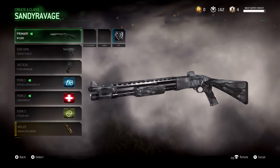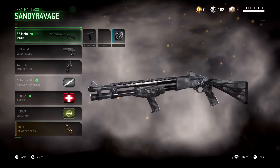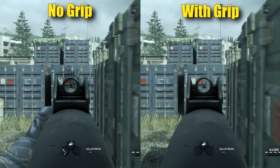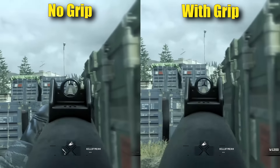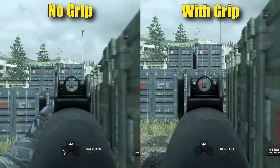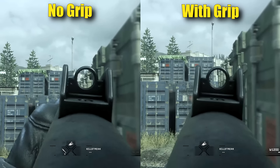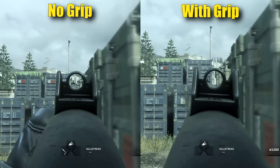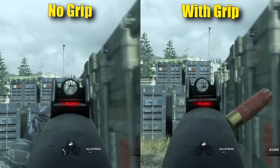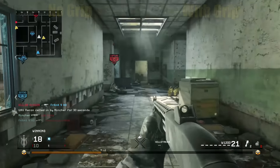My general recommended class for the W1200 includes Special Grenades x3 — stunning or flashing your opponent helps close the gap and set up fights in your favor. Some people swear by the foregrip, which reduces view kick significantly; looking at the side-by-side comparison it also seems to center the weapon back to ready position faster. Results are close though, so either use Stun x3 or the foregrip — whichever you prefer. Juggernaut and Steady Aim are very strong perks for this setup.